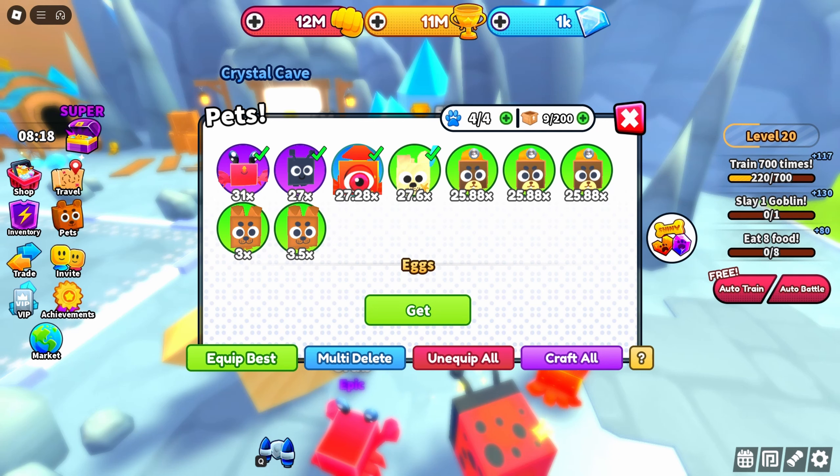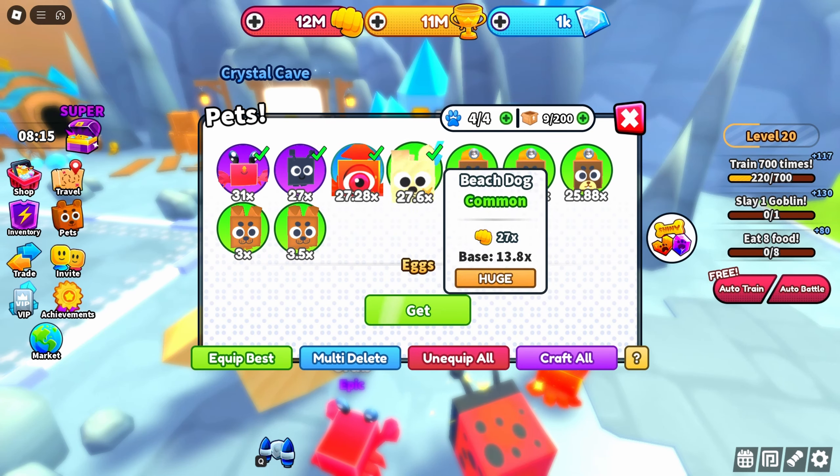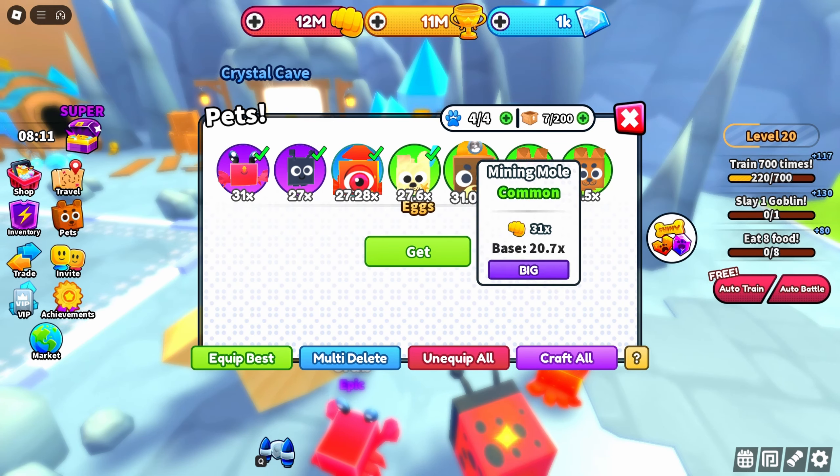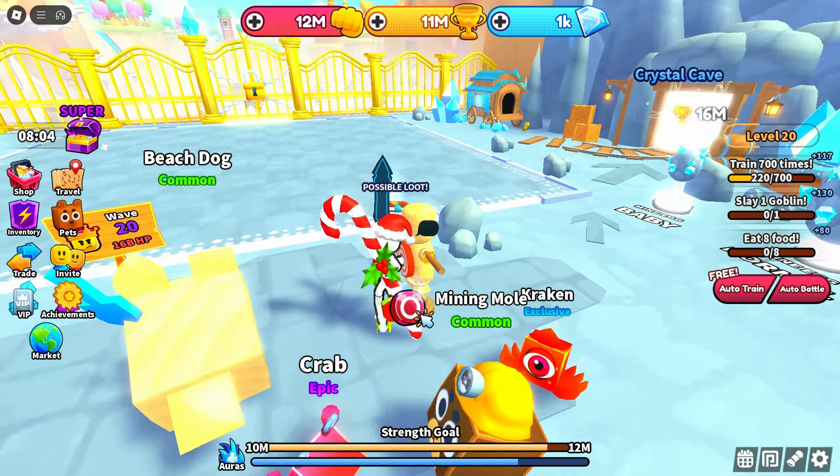Let's see if we can equip best. That's disappointing, but you know what? We're going to stay optimistic because we can craft these guys and hopefully they'll blow at least some of these guys out of the water. Mining mole is now 31,000. The mining mole is our new best, so that was a good thing to do.